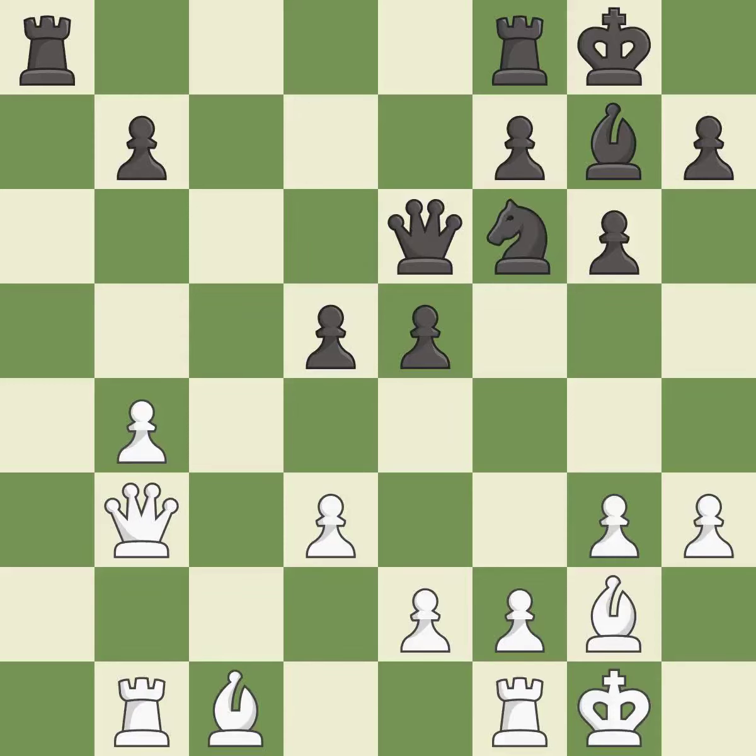This protects the attacked pawn. The rooks can see each other now, allowing them to provide mutual defense.